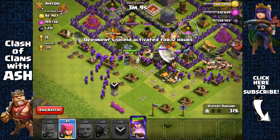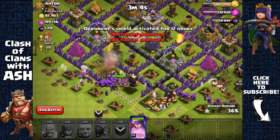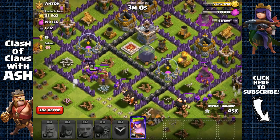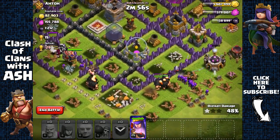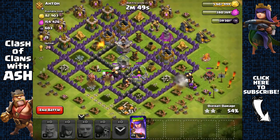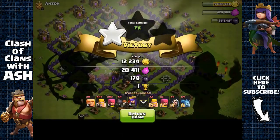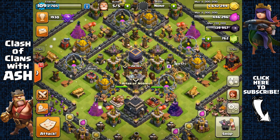I wish I had more wall breakers so I could have opened up that second layer, but that's fine because the walls are only level 7 so it won't take too long. Some of my giants are moving around outside, but it was still very easy. I got the dark elixir storage and I'm heading out with the 50% win as well — 1,400 dark elixir plus 100, so 1,500 total.